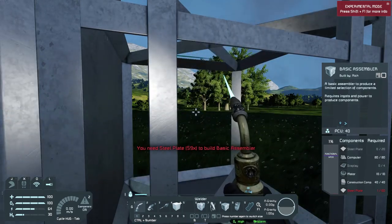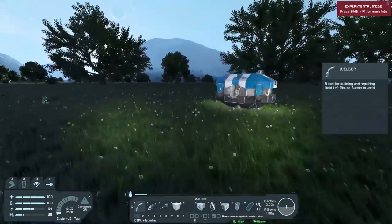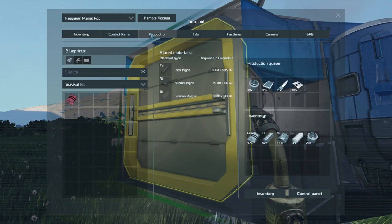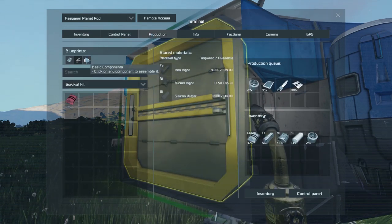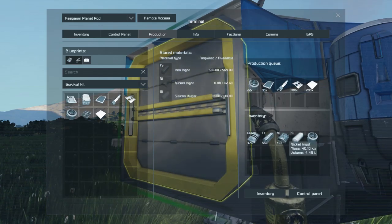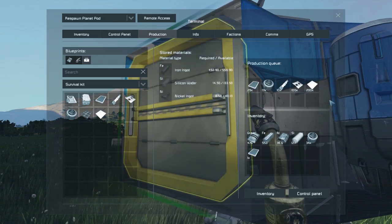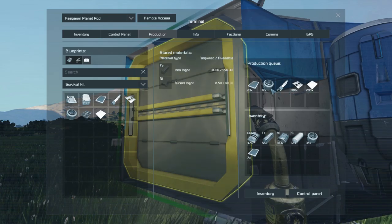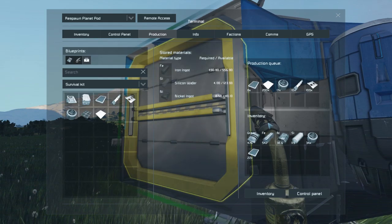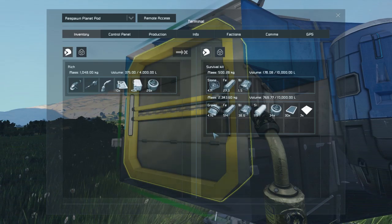We're already out of steel plates. I guess we'll go ahead and tell this thing to make us more steel plates as well. I forgot what kind of a rabbit hole this game was. Let's go ahead and get 200 of those — we need everything else to craft up real quick. I think displays and then we needed the plates — there go the steel plates. Let's go ahead and grab the motors and steel plates.